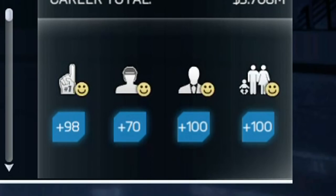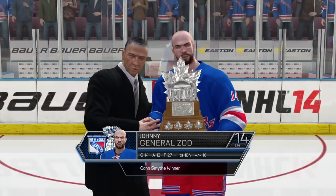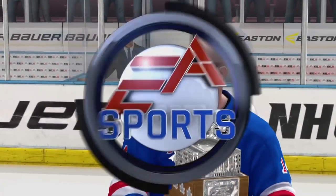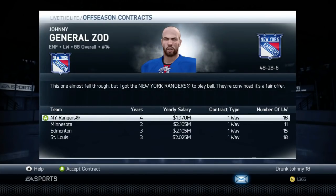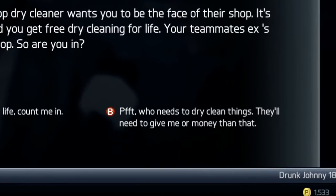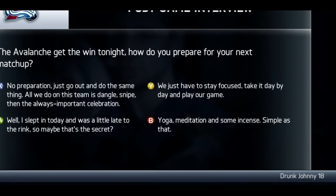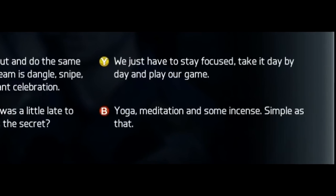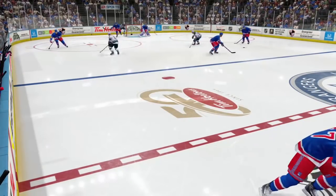Another bad thing: you get paid based on your player type and overall, not production. You get your first contract three years in, and I had just won the Stanley Cup twice for the New York Rangers as the leading point getter during the regular season, and they only offered me two million dollars — because I was only 86 overall and a tough guy. If I was a 92 overall sniper, I'd have gotten seven million. You should get paid based on production, not player type and overall. There are also multiple spelling mistakes in the media questions, and the same questions get asked over and over.